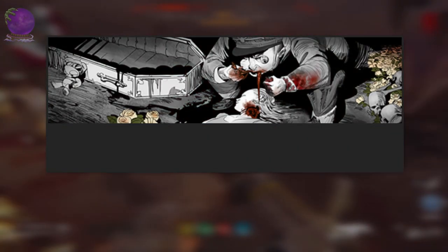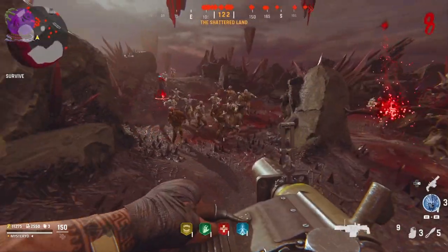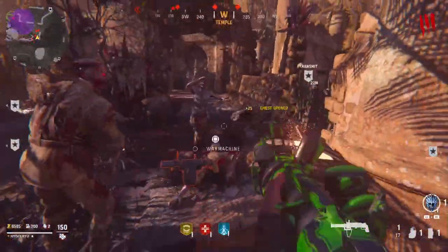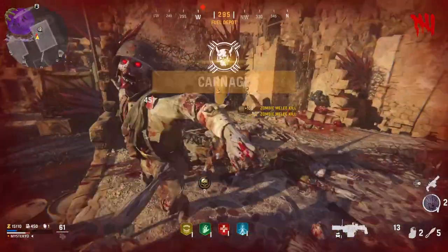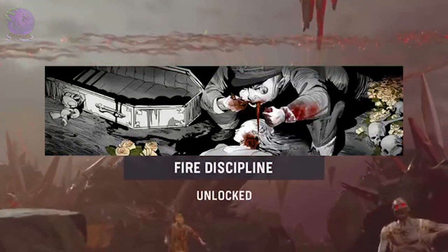The level 50 challenge is Fire Discipline: get 100 total kills with the war machine support. You can craft this weapon for 2500 salvage, but it doesn't really worth it because if you are lucky you can get it from loot crates, or Storm Kriegers and Zavalas can also drop it. You only have 8 grenades but meleeing the zombies also works. However the most efficient way is to use it on a full horde of zombies in the void.